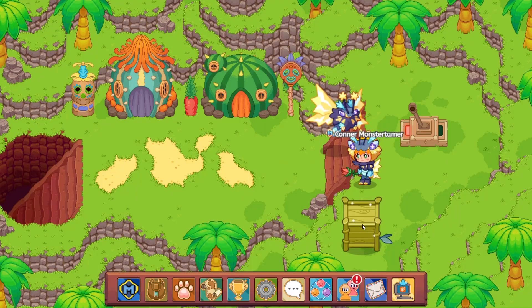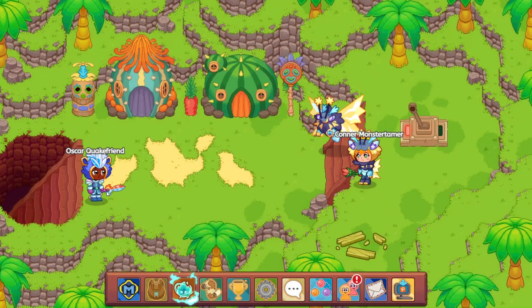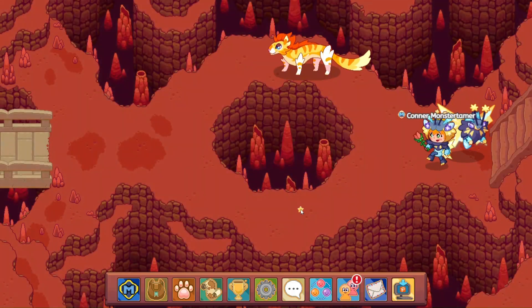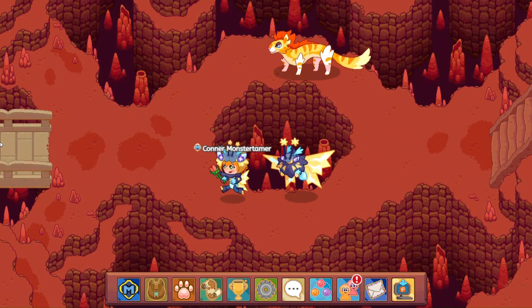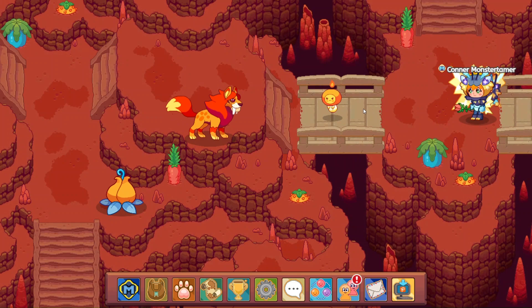Drum roll, please. Let's see — are we going to get... No, we are not. Man, these starfish friends. Seriously. Let's come on down here, make our way over here. These starfish friends are giving me palpitations.